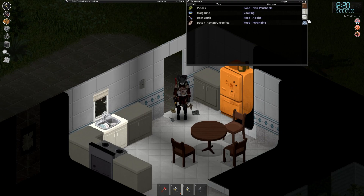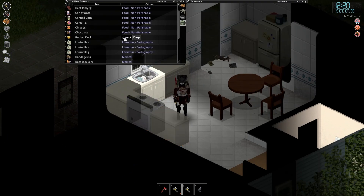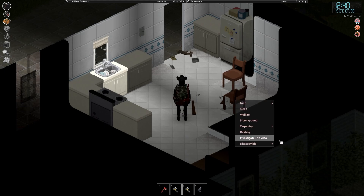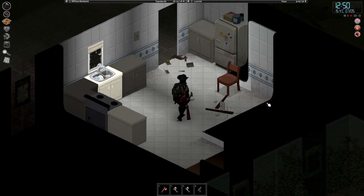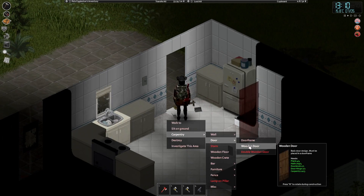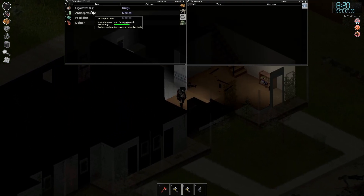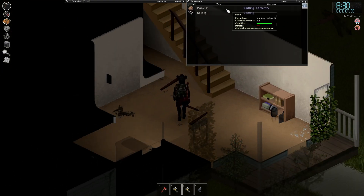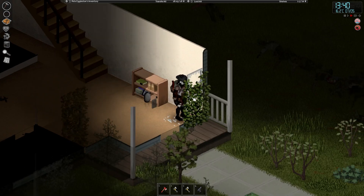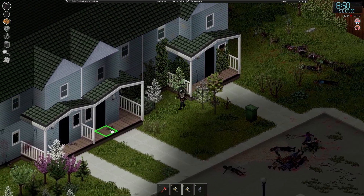First things first, we've actually got two door hinges and a doorknob — a rare sight. Let's just start breaking things down. First things first, I would love to get a door in there. We've got the perfect amount of planks. Carpentry, one wooden door — in she goes, beautiful. Now a quick morning smoke. Get those barricades up. Two hinges and a doorknob again — result.